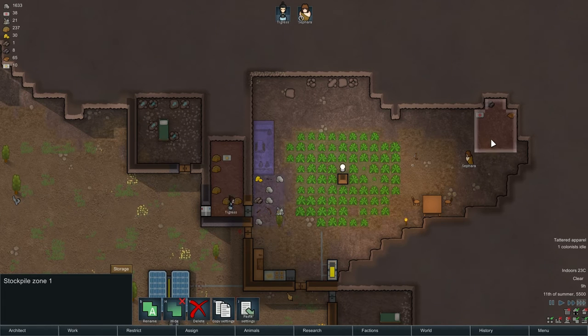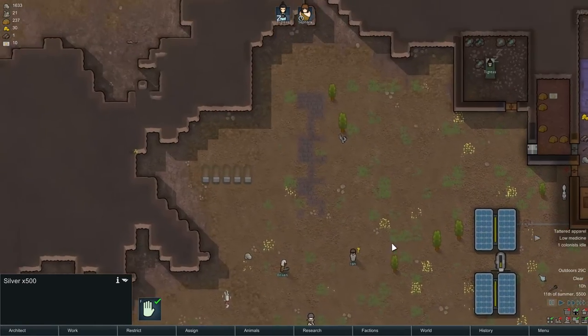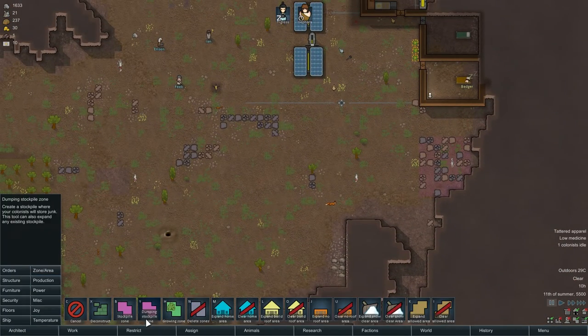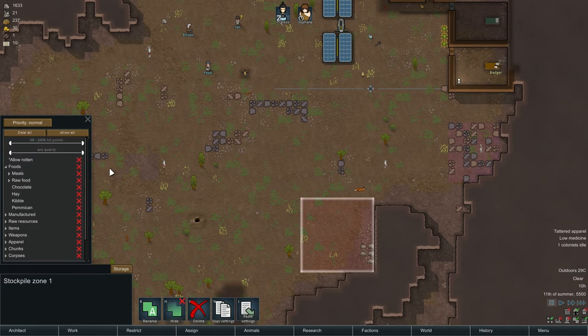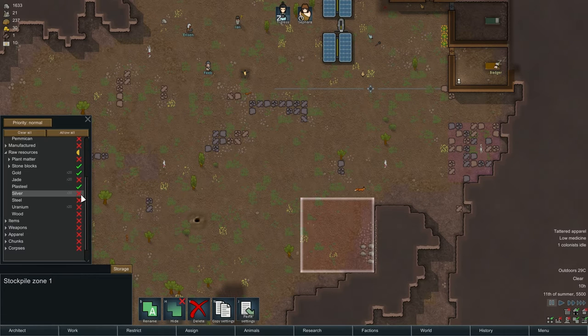Why do I have two stockpiles? Did I just never delete this one? We need to redo our stockpiles a little bit since we're not dealing with the toxic fallout anymore. Put one here. This is going to be our storage for the raw resources that don't decay — so gold, plasteel, silver, steel, uranium. This will be the stuff that can just sit outside without any worry, the preferred location for that.